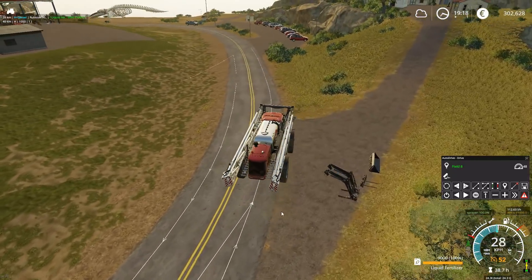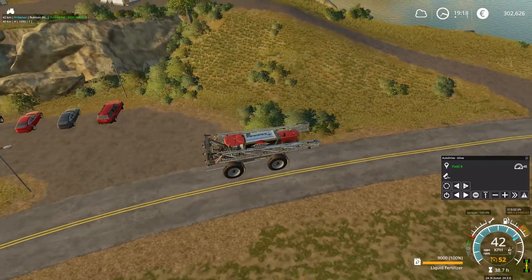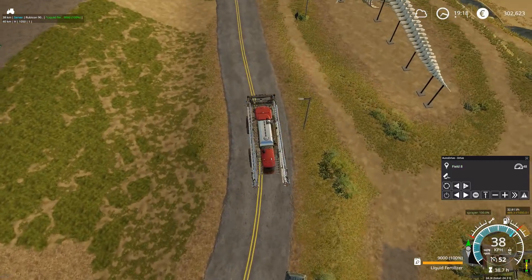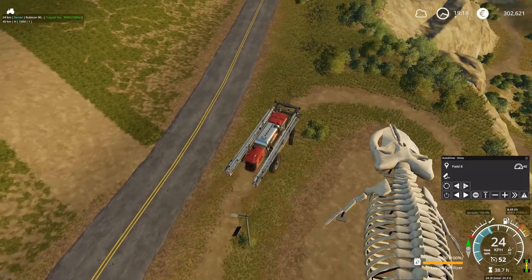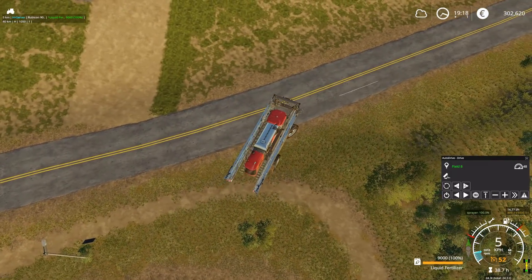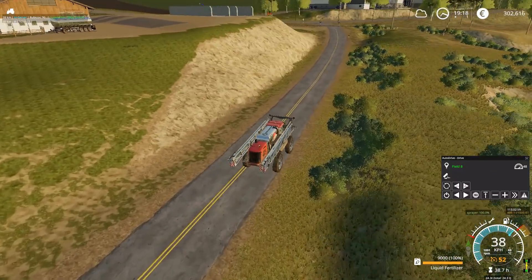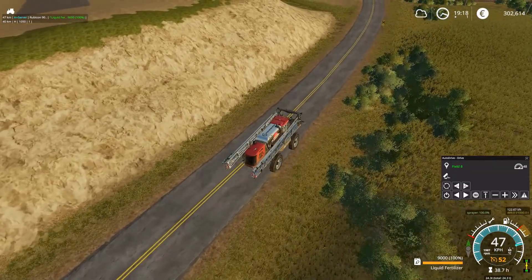If I disable edit mode, I can still see the current waypoints the driver is heading to, so you can confirm it's working. For example, if you started from a very bad angle relative to the recorded waypoints, you can still see where he's trying to go. In some instances this could mean the driver can't reach the waypoint and might get stuck.